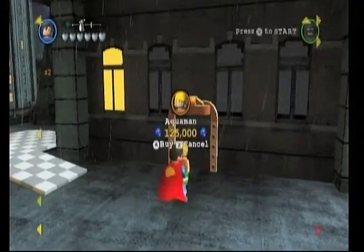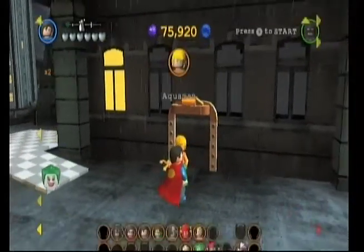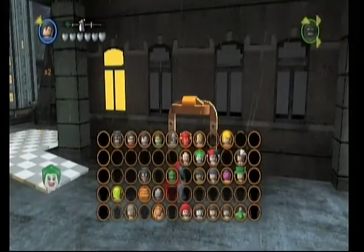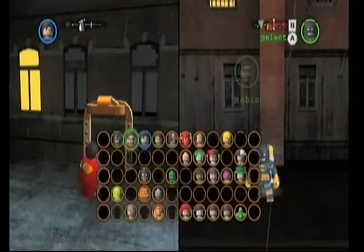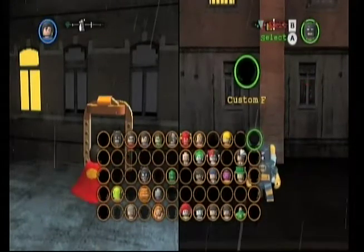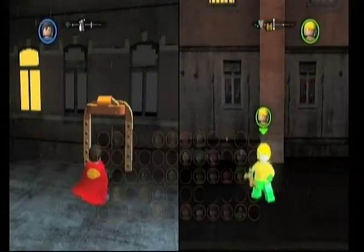Oh, you dropped out — okay, well there we go, we've now got Aquaman! Good job. We still have a lot more to do but we just showed you how to get Aquaman. You want to play him, buddy? Where is he? What does he do?